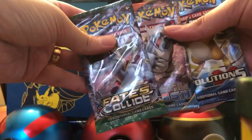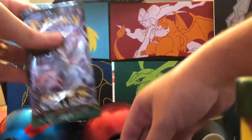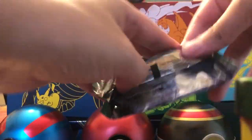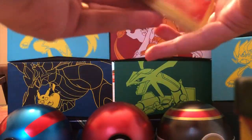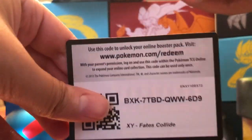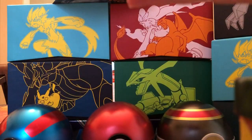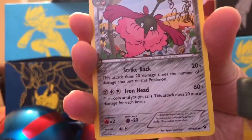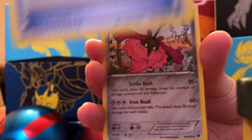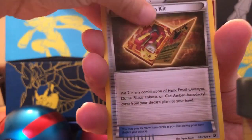Little C, what do you want to open up next - Fates Collide, Primal Clash or Evolutions? Fates Collide. Let's get into the Fates Collide pack and see if we can pull an ultra rare. Now that Charizard box was on clearance for $11.98 at Walmart. If you divide that by the four packs, that comes out to about $2.99 a pack, plus you get the jumbo card and the small promo card. So it's a very good deal.